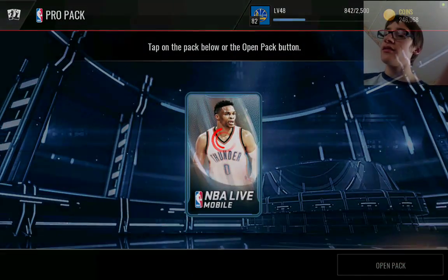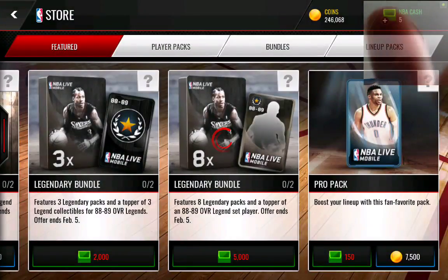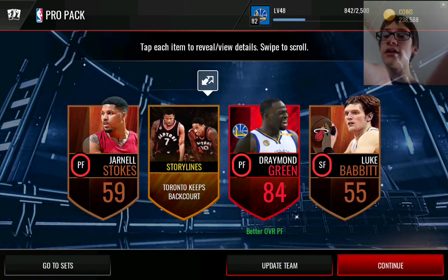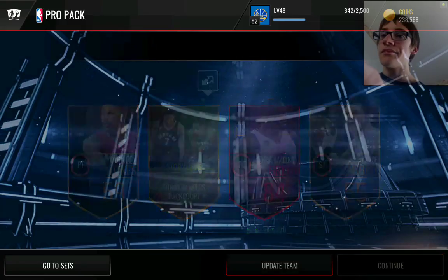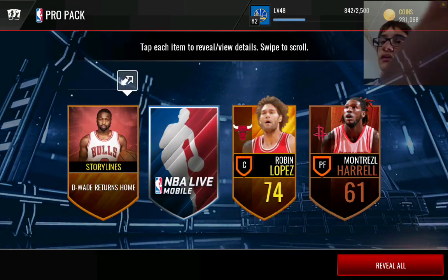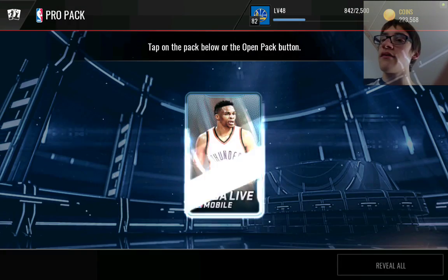These packs were literally lit earlier — for real. Oh, Draymond Green! First elite, pretty good. He's probably only like 40k, but this player would be making some profit right now.